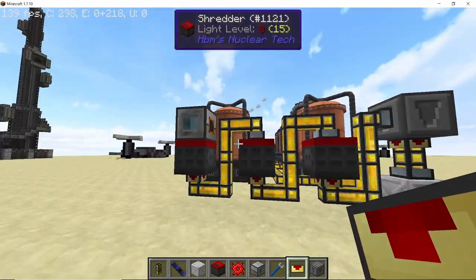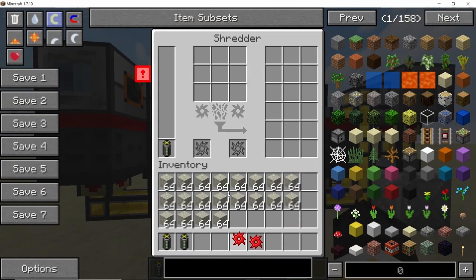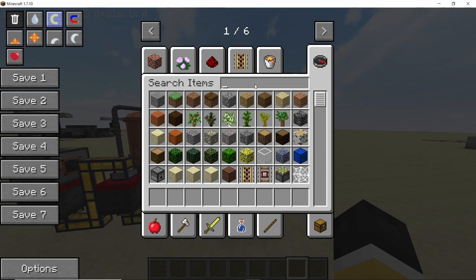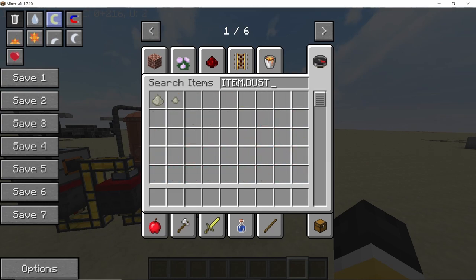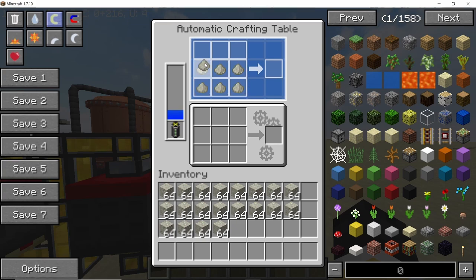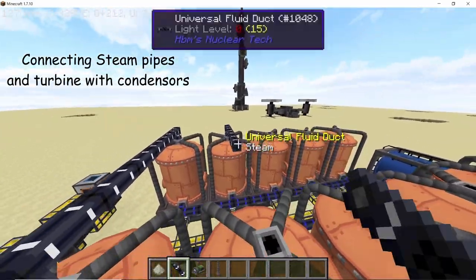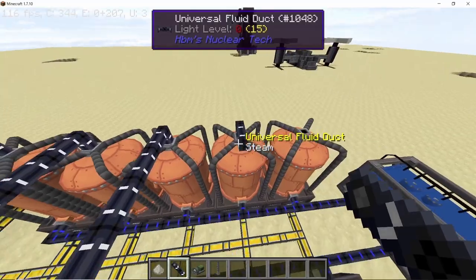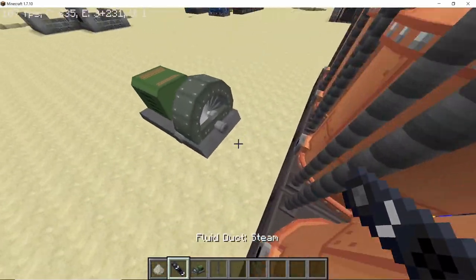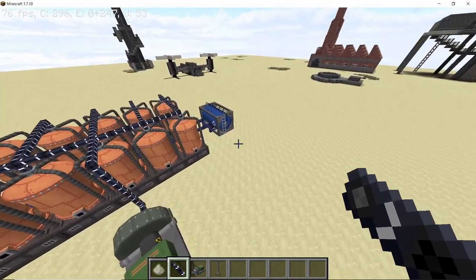The basic fuel chain is: cobblestone to gravel, gravel to sand, sand to dust, and dust to block of scrap. To power the shredders, place down your self-charging uranium battery and also dash blades so they don't break. In the automatic crafting table place down a uranium battery as well. Nine blocks of dust will give us one block of scrap — that's the recipe we want. Now connect all of the boilers on the top with steam ducts, routing them in front into a single industrial turbine, leaving a two-to-three block gap.